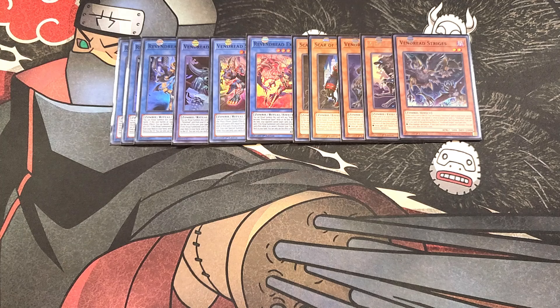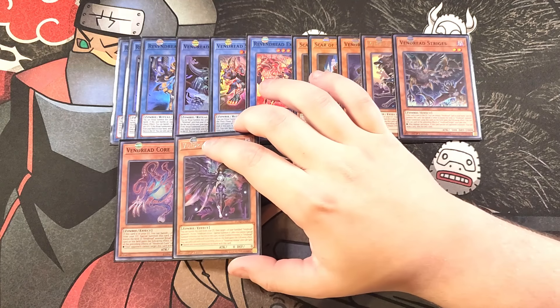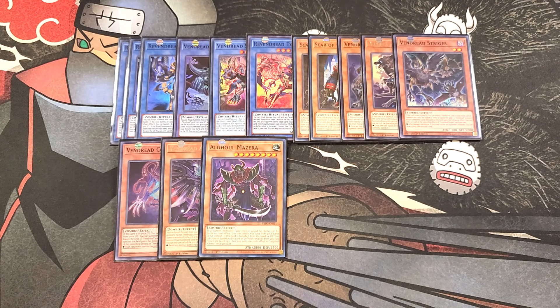We then play a single copy of Core. Core has a cool ability — if it's in the graveyard, you can banish a zombie monster from your grave to special summon Core, but banish it when it leaves the field. It also gives your Vendred monsters a bonus effect if used as material, making them untargetable by card effects. We play a single copy of Anima, which gives your Vendred monsters a bonus effect that any monster destroyed by battle with this card is banished. We then play a single copy of Al Ghul Mazura. Al Ghul Mazura is amazing in this deck because it can splash back to your side of the field, helps protect your zombie monsters, and is a high-level monster you can easily use for your ritual plays.